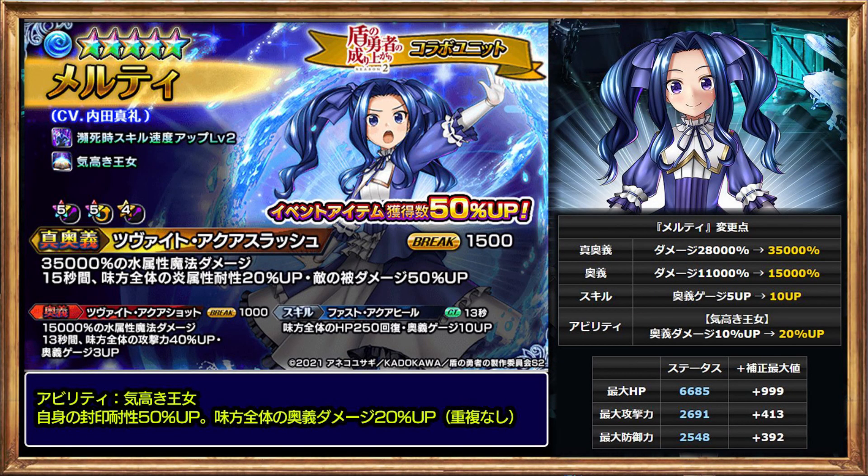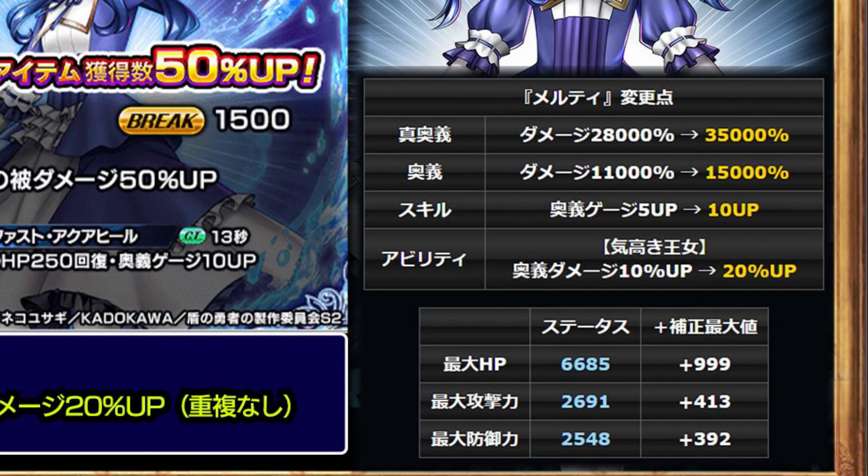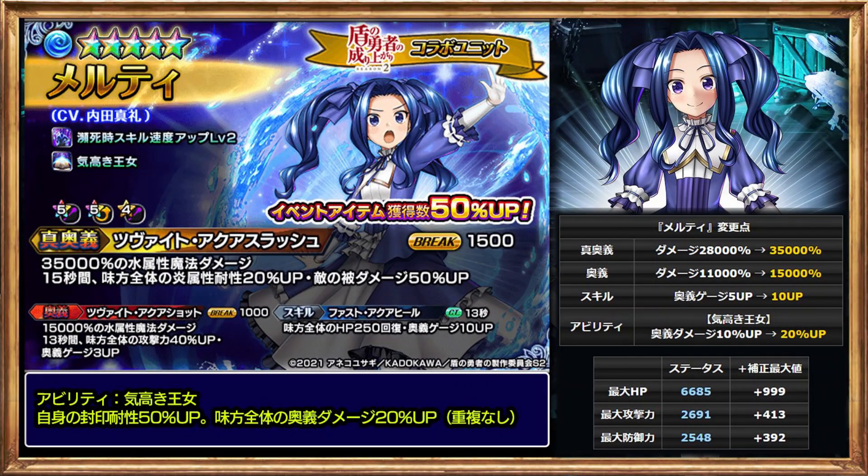Let's start with Melty. Melty's buff is absolutely insane. Her true art's damage scaled from 28000% to 35000%. Not only that, her true art's fire resistance is also scaled from 15% to 20%, and her art's damage from 11000% to 15000%.